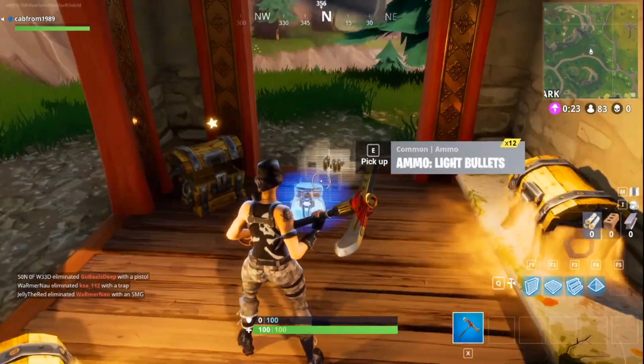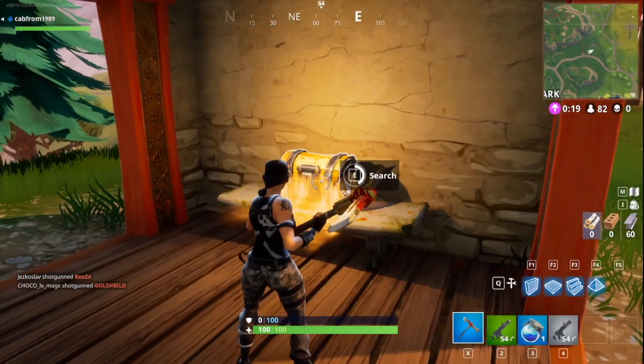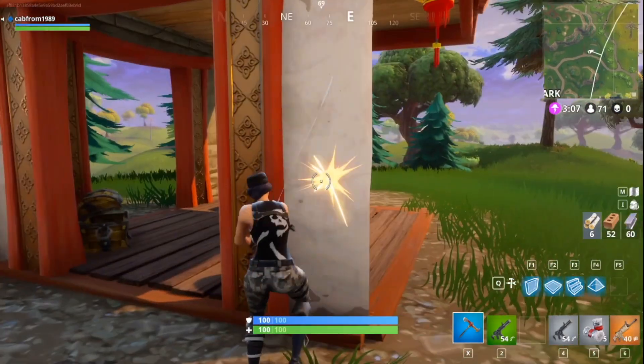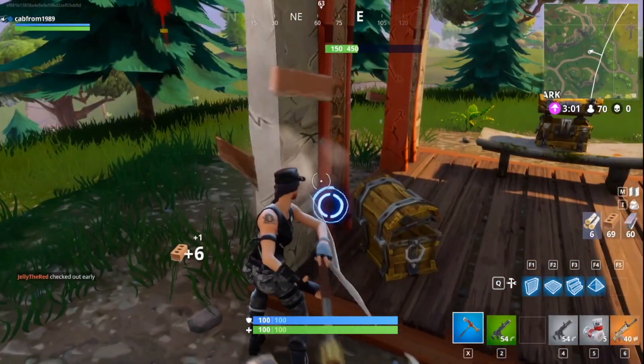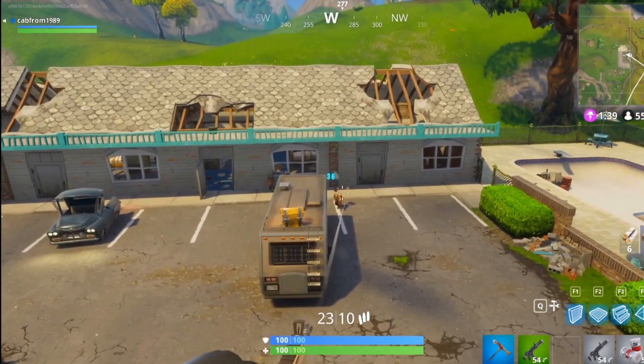As you can see from this gameplay here, sometimes you can find up to three chests in one shrine, and they are full of some really awesome loot, including some gold scars every now and then. They do also act as normal buildings, so once you're done getting all the loot and materials, you can then go on to win Fortnite.